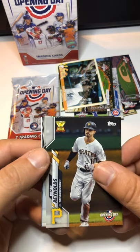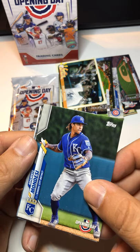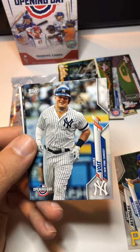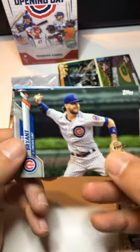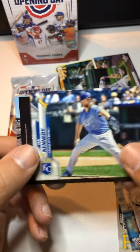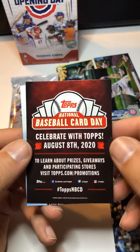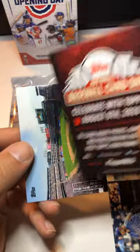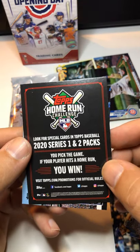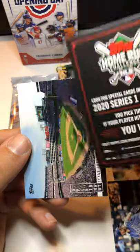Pack nine: Brian Reynolds — another Topps All Rookie. I don't know how to say his first name. Luke Voit. Kris Bryant — put that up there. Ian Kennedy. And what we got here — National Baseball Card Day, celebrate with Topps, August 8th 2020. Home Run Challenge: look for special cards in Topps Baseball 2020 Series One and Two packs. It's just a promo card.